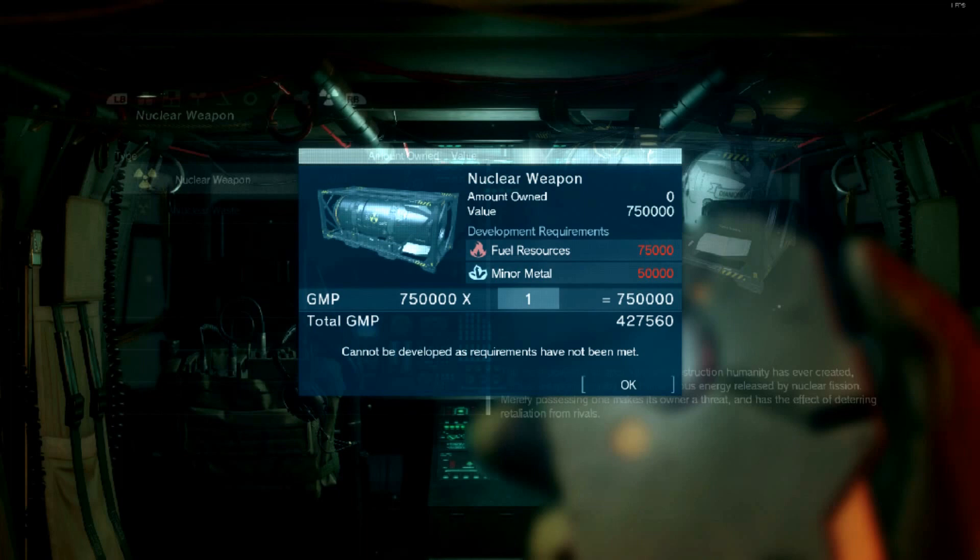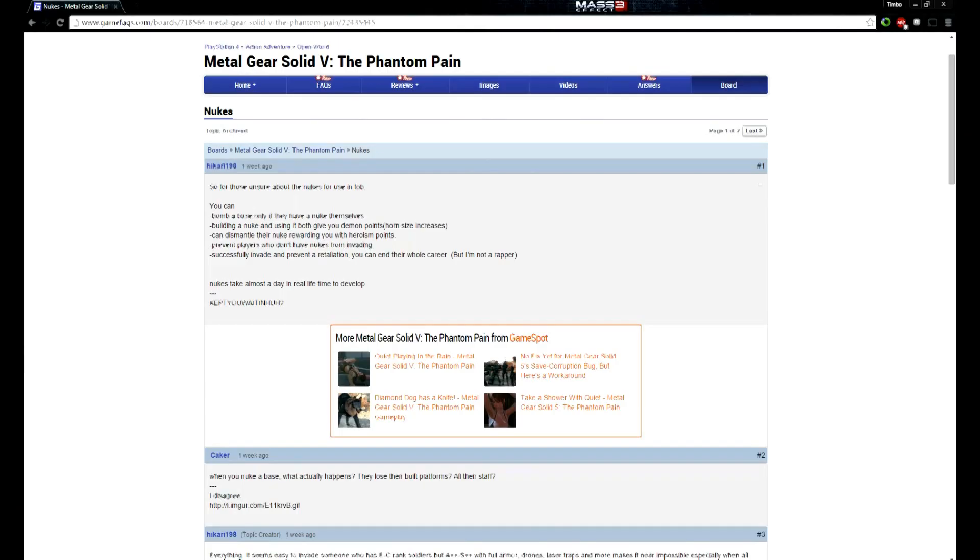Minor spoiler ahead: once you beat the game, you can develop up to four nukes for each of your FOBs. Each one costs 750,000 GMP, 75,000 fuel resources, and 50,000 minor metal resources. When you build a nuke, your demon points increase, which apparently increases the size of your horn. The con is that when you have a nuke, you can bomb anyone else that has a nuke's base, essentially destroying all of their FOB progress — but the same could happen to you. The pro is you can invade someone's base and if they don't have a nuke, they won't be able to retaliate against you. My advice would be: just forget the nuke.